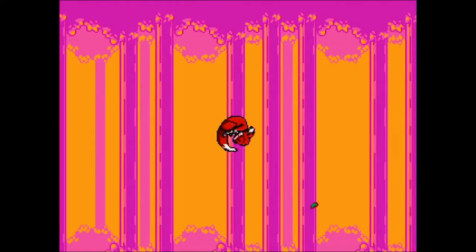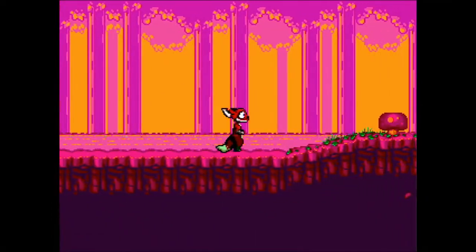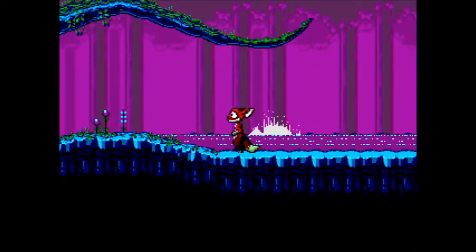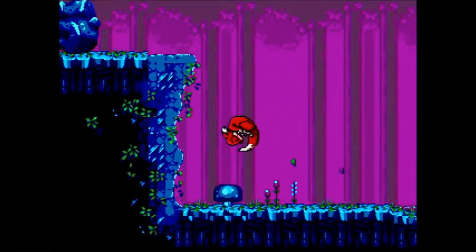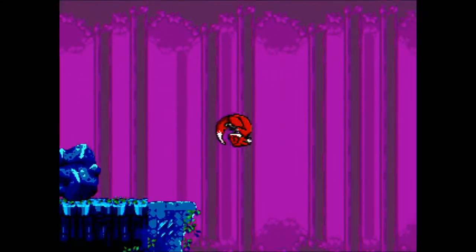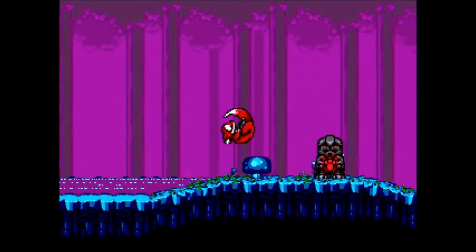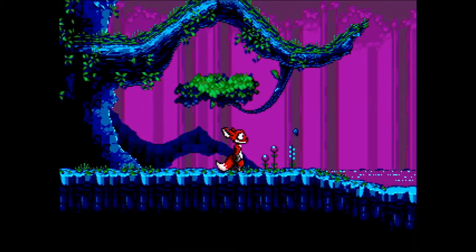That means there must be another one of those yellow things around somewhere. Overall first impressions: beautiful game, seems to be amazingly well made. Just have a look around to see if that yellow thing is around here — it doesn't appear to be. I'm liking this for the first bits and pieces that I've played. What we'll do is leave it here and move on to Xeno Crisis.